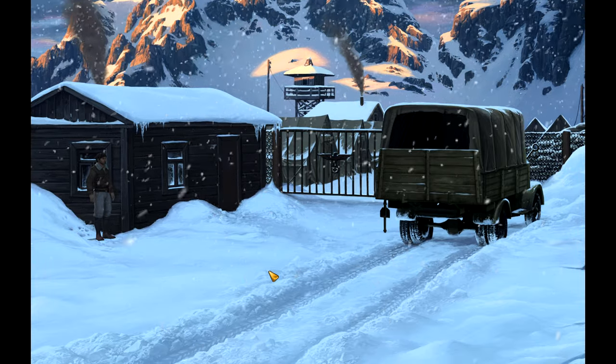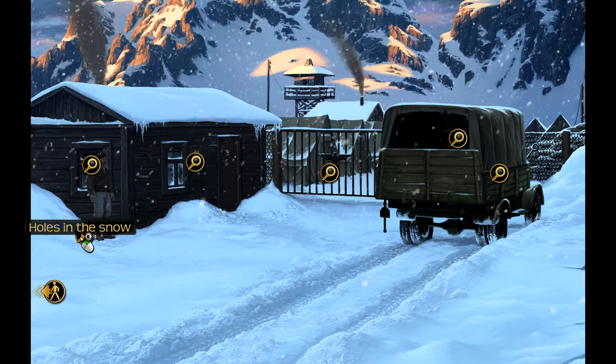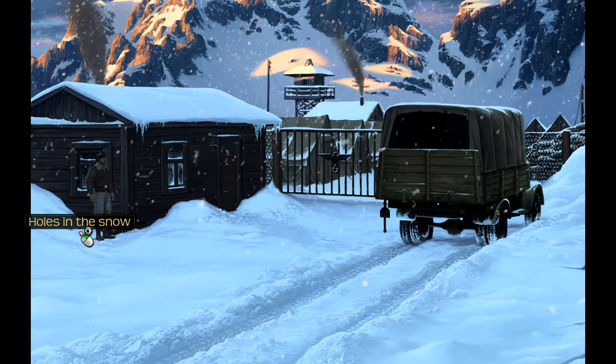Hello and welcome back to Let's Play Lost Horizon. Last time we managed to successfully rescue Kim from the wreckage of the Ford Tribe motor. In our search for shelter and civilization, we stumbled across a secret Nazi base, and now we've got to infiltrate it and rescue an officer that Paddock saw being held prisoner.